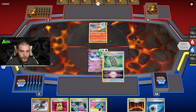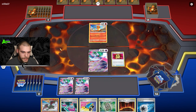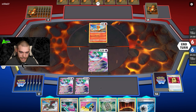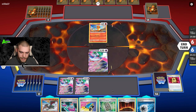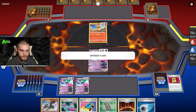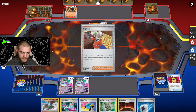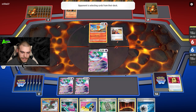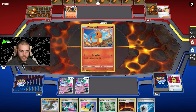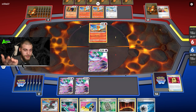I was hoping we'd have a lot more switching cards because then we could have had a turn-one KO here, which would have been really cool. But I don't think it's going to happen. I would have liked a Capsule so I could've put that on, gotten 20 damage on the Charmander, done a Switch Cart for 20 more — but I couldn't have closed it out anyway.